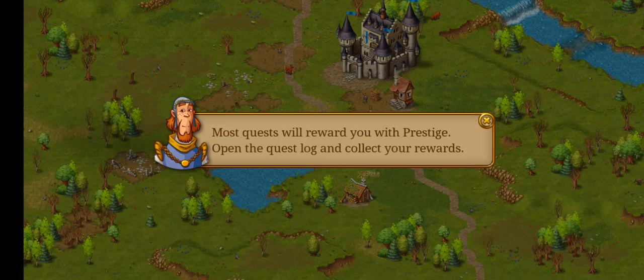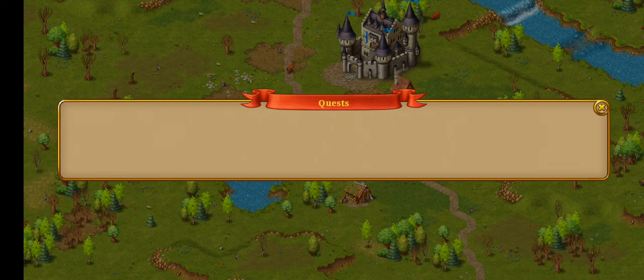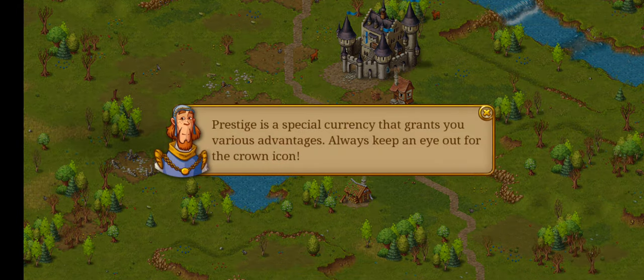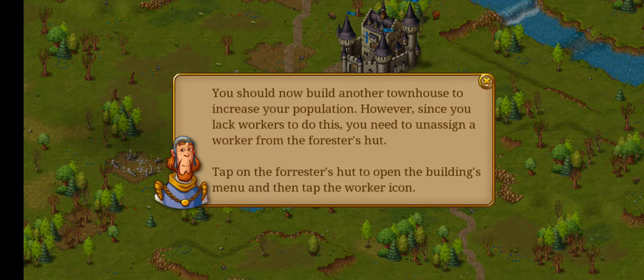Most quests will reward you with prestige. Open the quest log and collect your rewards. Boom — 20 bird and 5 prestige. Prestige's special currency grants you various advantages; always keep an eye out for the crown icon. You've just fast forwarded one.